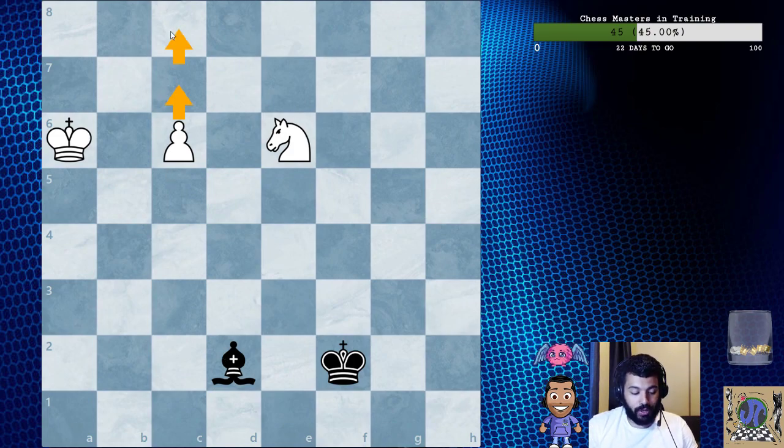These examples show us the two basic techniques for promoting the pawn: driving the bishop off the diagonal and interference. If the bishop can't handle the job on its own — which is what happens most often — then the outcome depends upon the position of the defending king. Can it prevent the bishop from being interfered with or driven off? Let's see the next example.